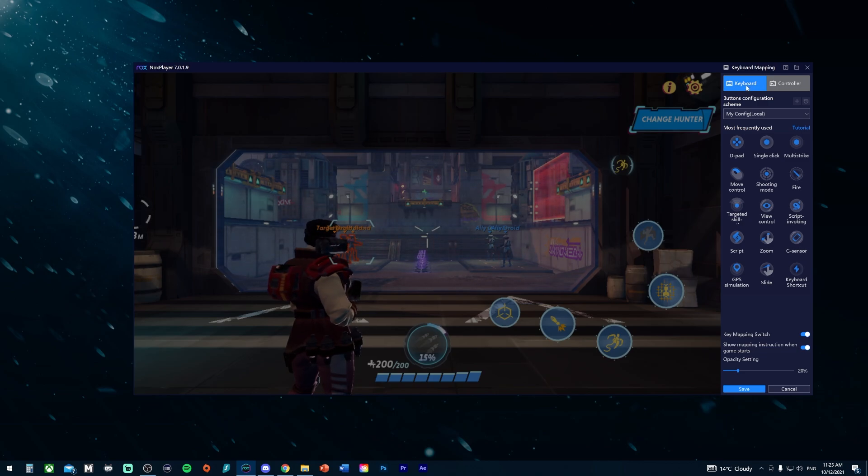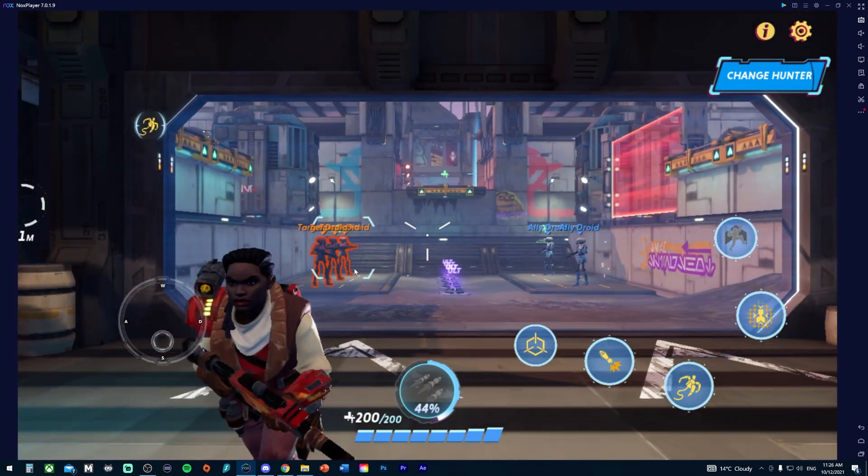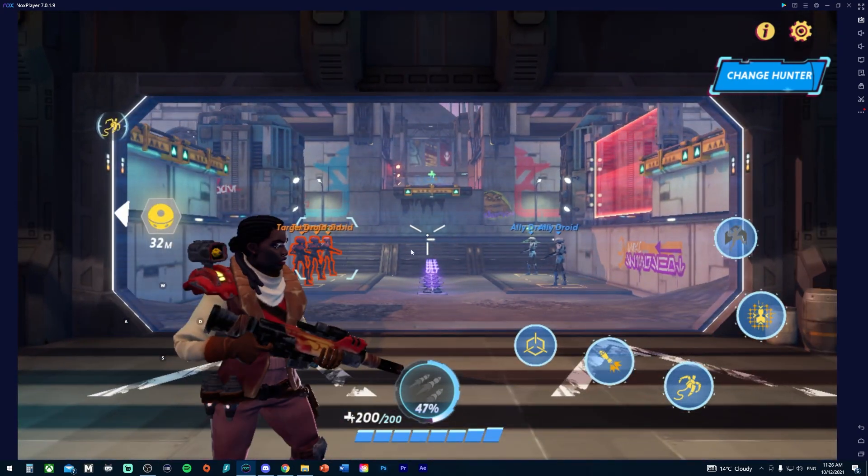Make sure you're set to Keyboard mode — if you want to play on controller you can switch to that setting. For movement, grab the D-pad and drag it over to the left side of the screen. It already defaults to WASD, so once you save that you'll have the WASD buttons working, and you can press WASD just as you would in any other game.